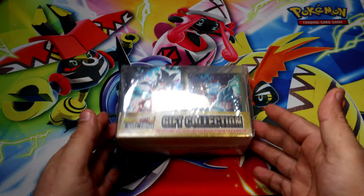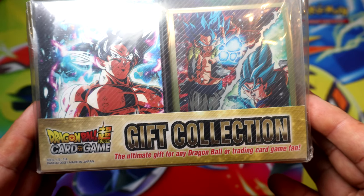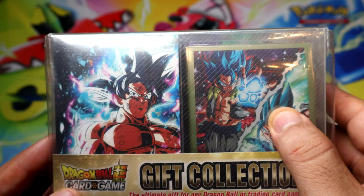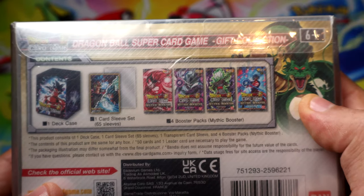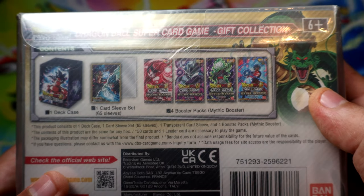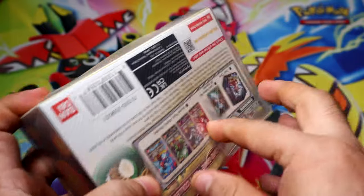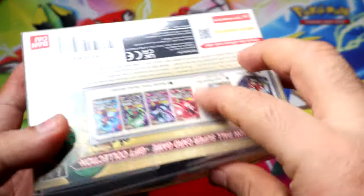Hey, what's going on guys? Today we're going to be opening some Dragon Ball Z packs. We have a Dragon Ball Z Super Card Game gift collection box. It has some sleeves, a deck box, and four boosters of Mythic Boosters. Let's get it open and see what we can get out of four packs. It also comes with this plastic box cover, which is usually pretty cool.